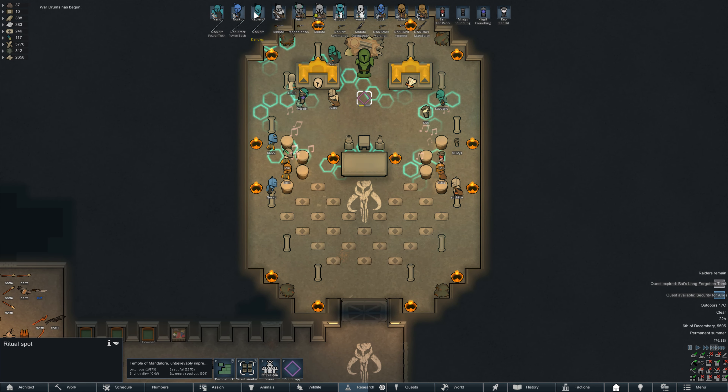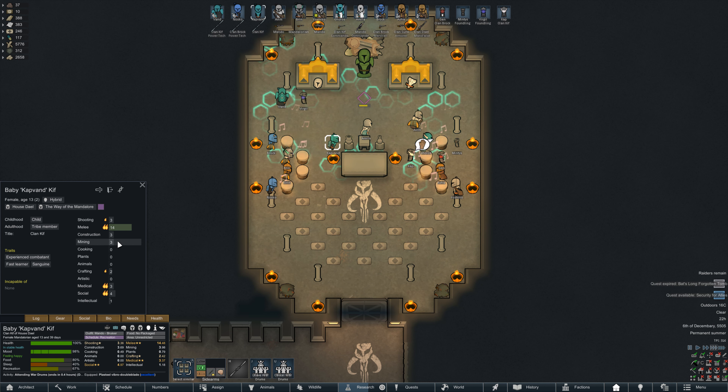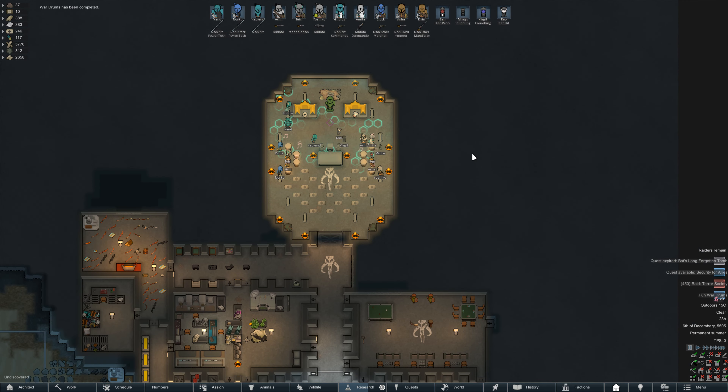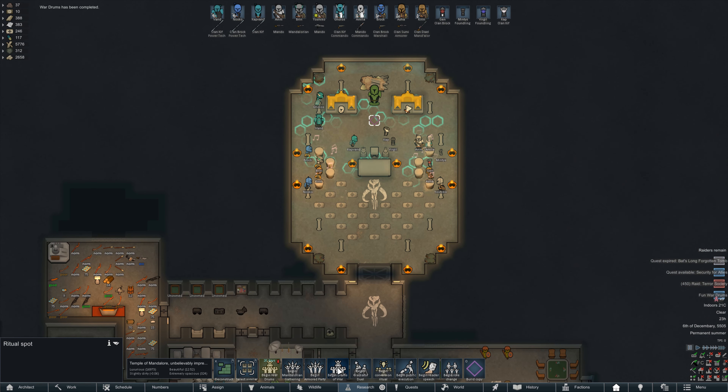Colony update: cat Fand is now an adult. The last trait we picked for him was Sanguine. He's got double passion in melee, medical, and social, and single passion shooting. We have him geared up the same as Nosko, kind of like our little bruiser outfit for melee fun.